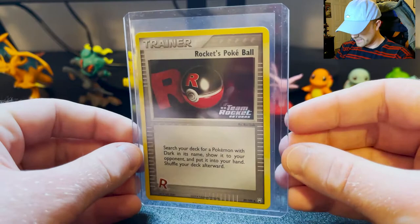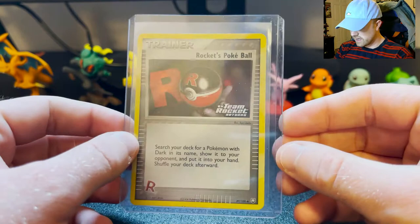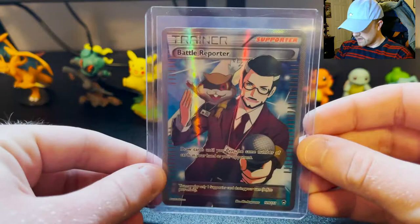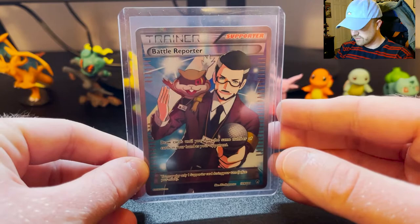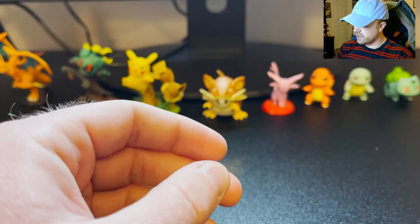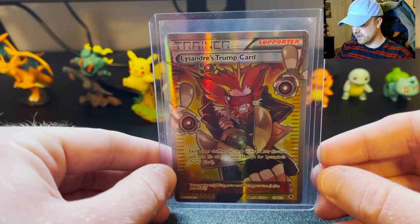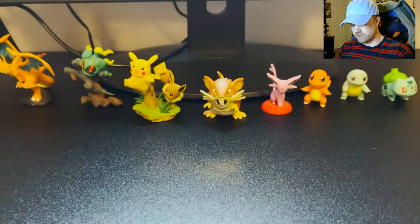First we'll go through the trainer cards. The only thing I hate about top loaders is they get dust in them. Here's a Rocket's Pokeball from EX Team Rocket Returns — it's an older one, definitely from my childhood collection. Here's a Battle Reporter full art. I think this is actually the first full art trainer I pulled. It's either this or a Lysandre. Here he is — Lysandre's Trump Card. That's a pretty cool full art. A lot of the older full arts have really cool designs.